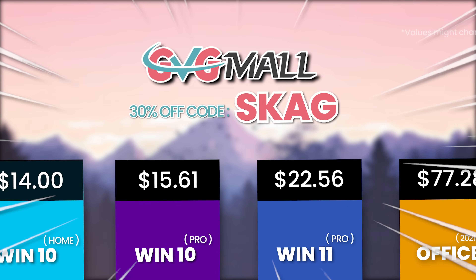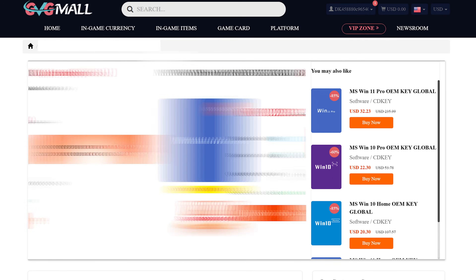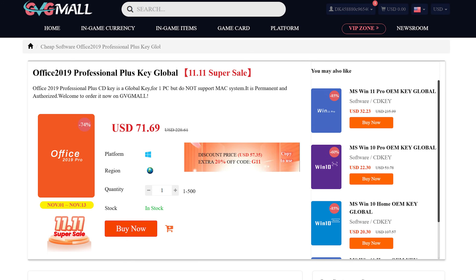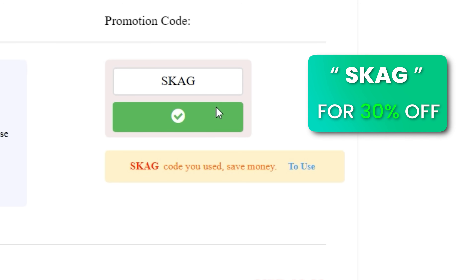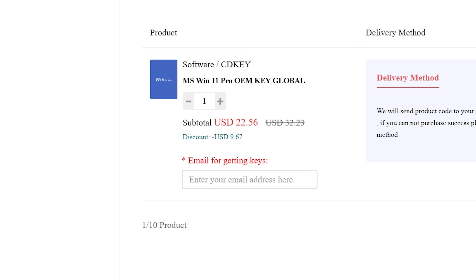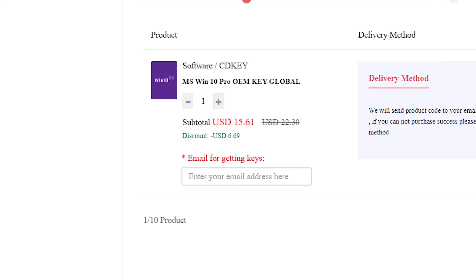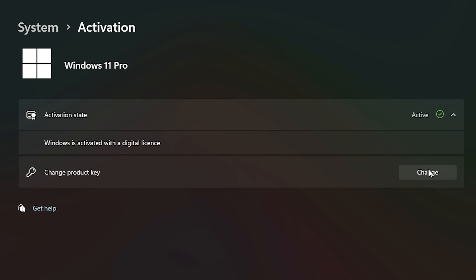Today's video sponsor is GVGMO, bringing you lots of software deals, like Windows 10, Windows 11, Office 2019 or 2021 with a new Windows 11 design. And for all of these, you can use my SKG discount code for 30% off, getting a Windows 11 serial key for $22 and a Windows 10 one for only $15. Then use the key on your Windows settings and you'll have an activated system.